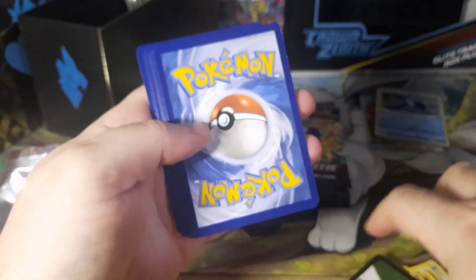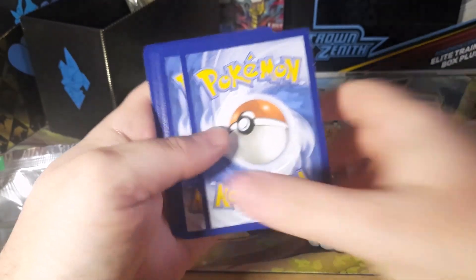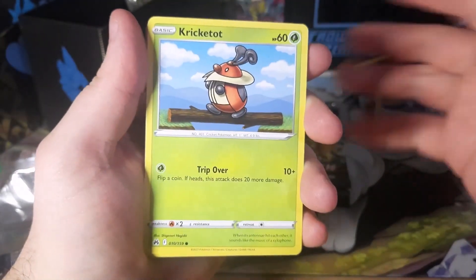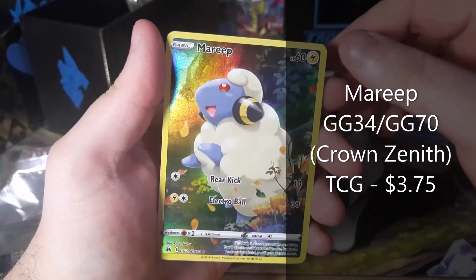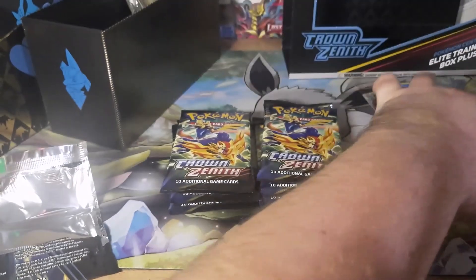We got a Kyogre holo. Dear god, help me — I'm having a stroke trying to talk and open at the same time. I looked at these and was like 'oh, we have a hit,' but they're all black. Don't fret, do not worry — the Pokemon Center will comfort you, they will release more. I believe the ETB Plus is still available on the Pokemon Center. Oh, we got a Mareep holo — okay, this is pretty cool. And nothing else. At least we got a Mareep holo, that's pretty interesting.